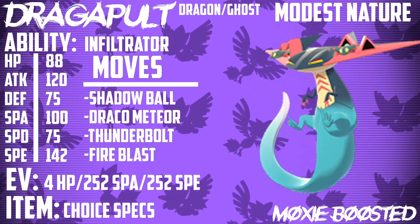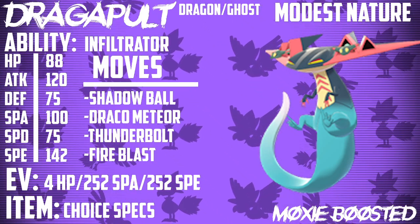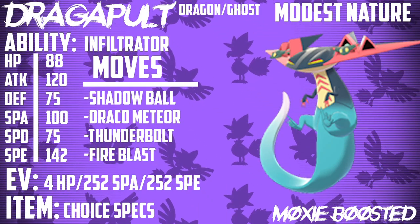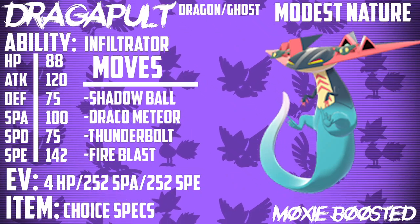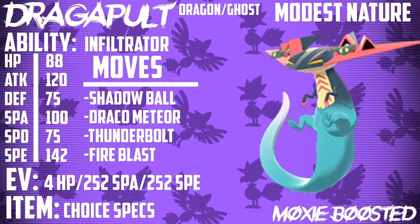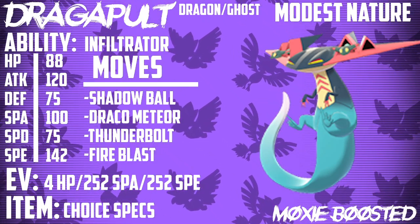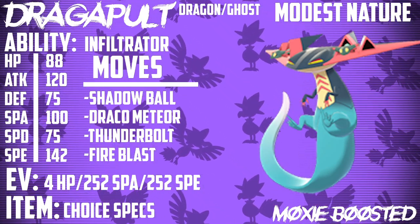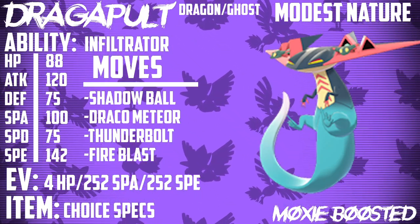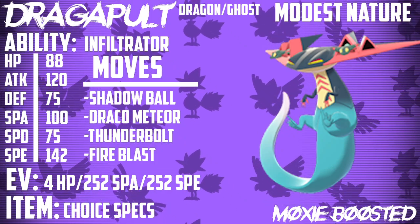I have four sets for this Pokemon. Two of them are pretty standard, and one of them is something I came up with myself that I think is really, really cool — something people are sleeping on in this format. The first set we're going to be covering is Modest Choice Specs. This thing has access to a lot of decent special moves. I decided to go with a Modest Nature because you're already so fast that you can put the plus Special Attack nature on there instead of a plus Speed. There aren't many things that are going to be outspeeding you normally, so you're pretty fine.